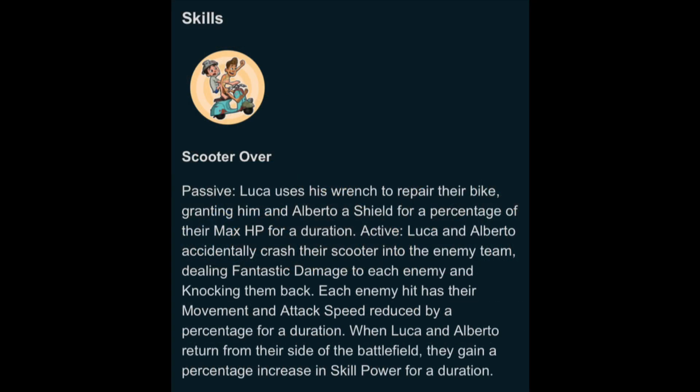First up is Scooter Over. In its passive form, Luca uses his wrench to repair their bike, granting him and Alberto a shield for a percentage of max HP for a duration. When active, Luca and Alberto accidentally crash the scooter into the enemy team, dealing fantastic damage to each enemy and knocking them back. Each enemy hit has their movement and attack speed reduced by a percentage for a duration. When Luca and Alberto return from the side of the battlefield, they gain a percentage increase in skill power for a duration.